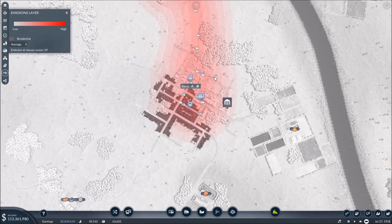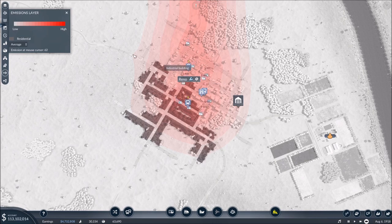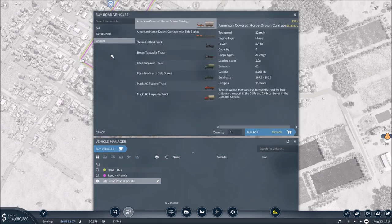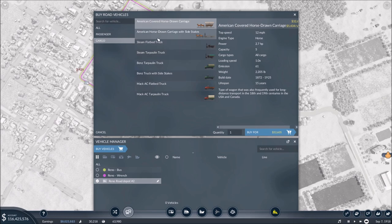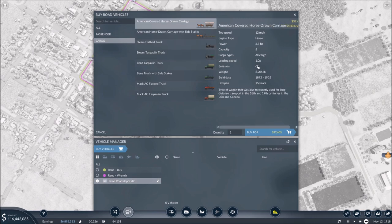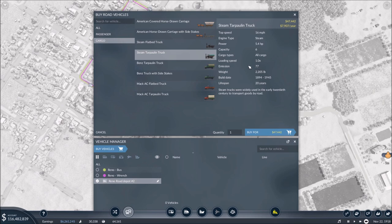The first thing we can do is look at what vehicles we might be able to use to lower emissions. Coming into the road depot and clicking 'buy vehicles' — at 1917-1918, this is what we have available. If we're using horse-drawn carriages, we have an emission level of 61, which is not going to cause much of an issue. But right now we're at 75, so we must be using vehicles with much more emissions. One of my favorites to swap to is our first steam truck, and immediately we're at 77 emission — a good bit higher. So when replacing vehicles, consider that you're going from something like 61 to 77 — a huge jump in emissions.